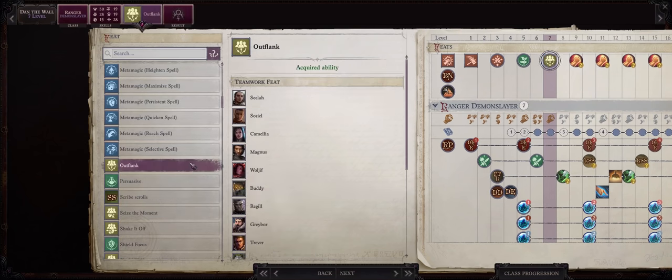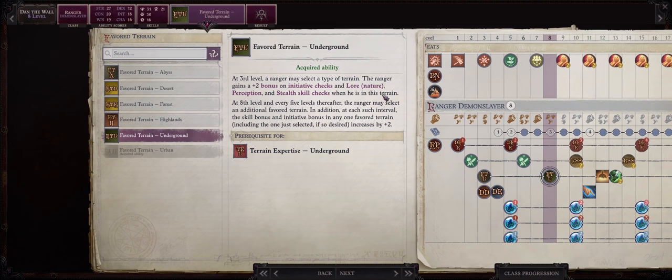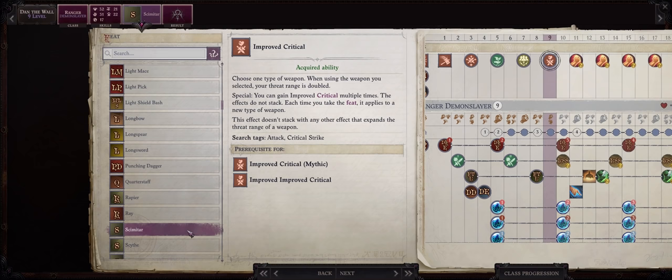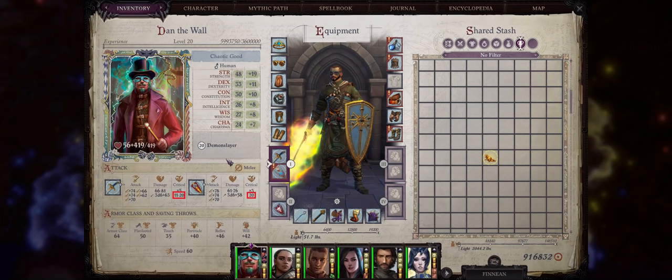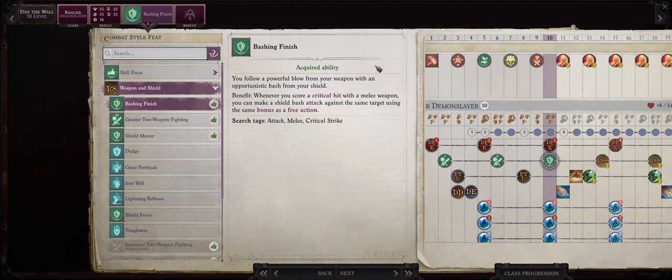For level 7 go with Outflank as usual to highly increase not only your attack bonus but also your attacks of opportunity. For level 8 pick favored terrain: Underground — there are a lot of tough underground areas in the game. For level 9 the choice is simple: Improved Critical, Scimitar — or Rapier if you chose that. The reason I'm picking Scimitar and not shield bashing is because shields have very low critical range, just critical on a 20 by default. Eventually with trickster feats that becomes 15 to 20, but scimitar can gain 10 to 20 critical range, so half your attacks will be critical hits. At level 10 for our combat style feat you are finally getting the Bashing Finish feat, and this feat alone is what makes shield bashing so powerful, if not overpowered, even with the aid of trickster abilities and spells.